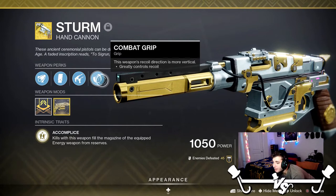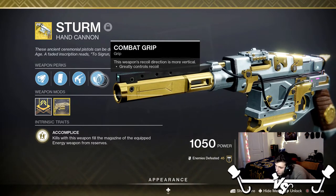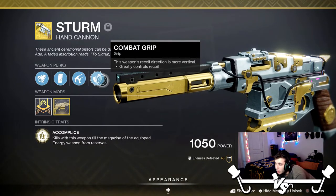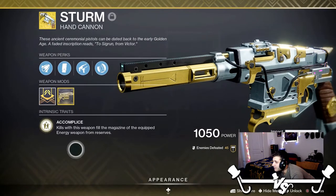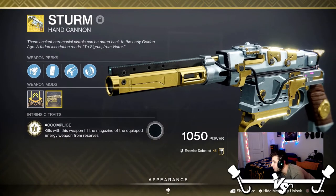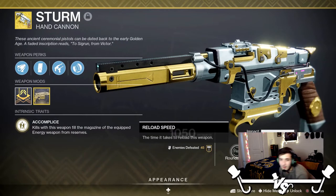Combat Grip is what people think is keeping this gun's recoil under control, essentially. Since all the 110s got turned into 120s they got a recoil nerf, so a lot of them hop around a lot. But this one is surprisingly stable compared to others. The exotic perk: kills with this weapon fill the magazine and the equipped energy weapon from reserves.